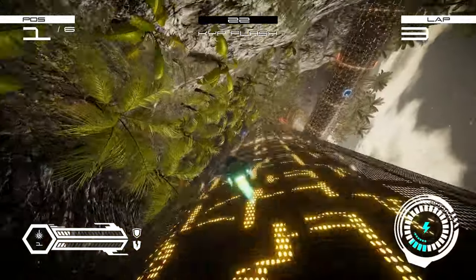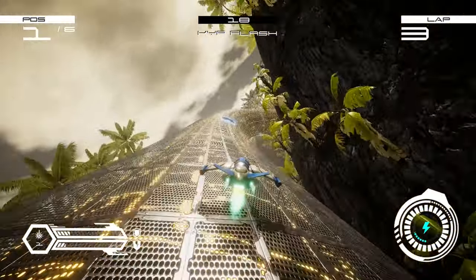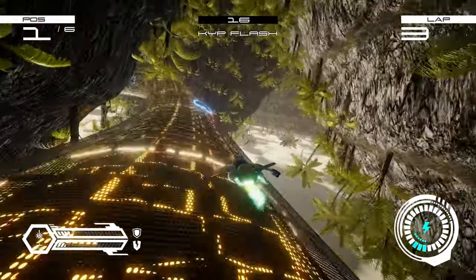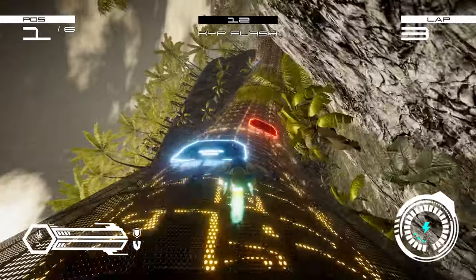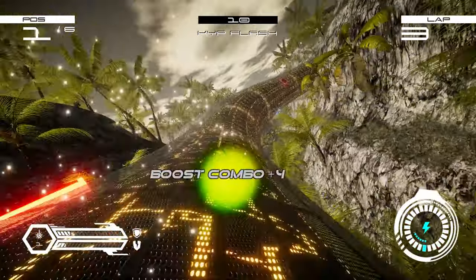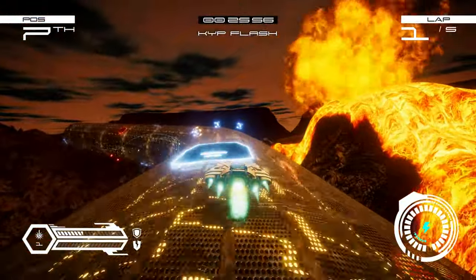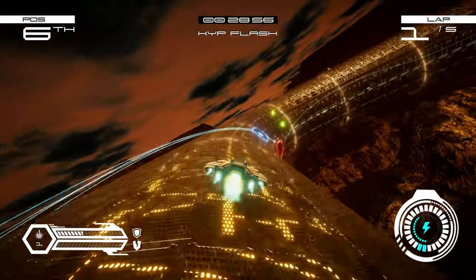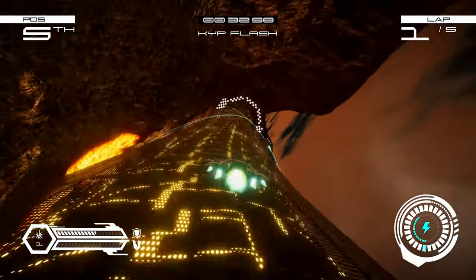Competing on any of these tracks will offer a similar experience across the board. You have a track littered with red or blue squares. The red squares will briefly slow you down if you hit them, and the blue squares will offer a speed boost if you collide with those. In addition to this, you can acquire fuel for a boost, and if you're playing in the combat mode, you can acquire ammo for your weapons, and shields to block incoming damage.